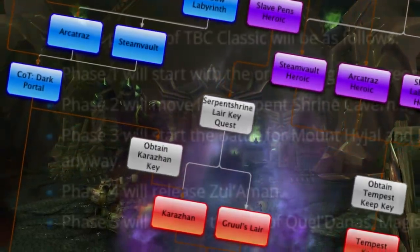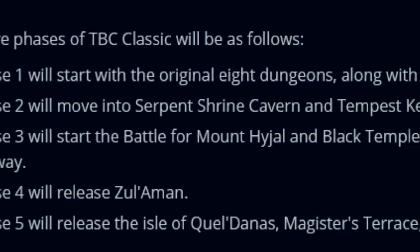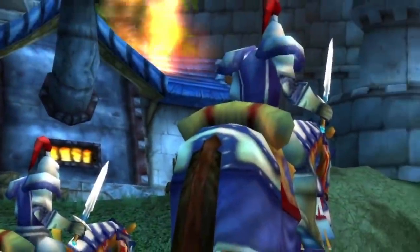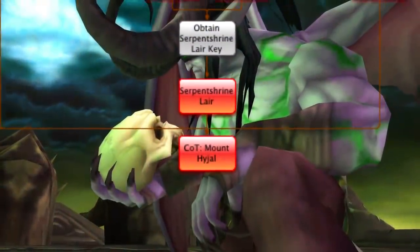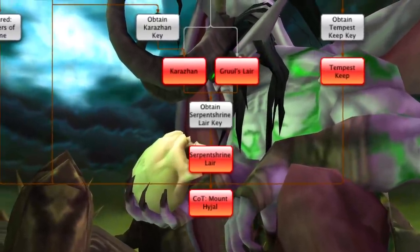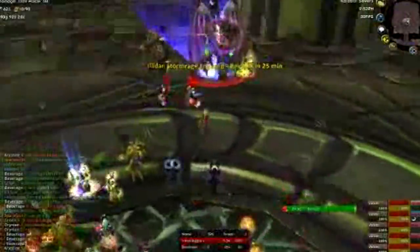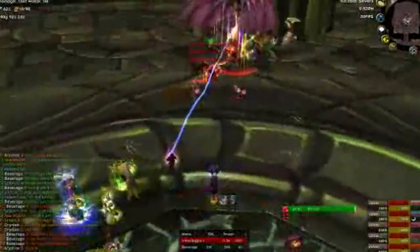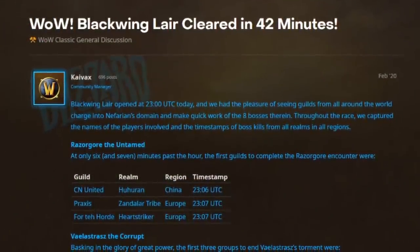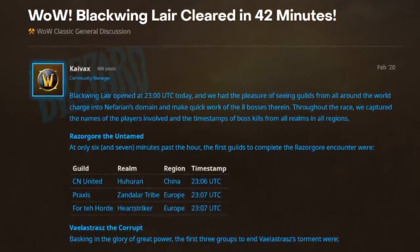If you look at this chart and see it as a bit daunting, I don't blame you. The first thing we need to do is familiarize ourselves with the phases for the Burning Crusade Classic. In the original release, everything up to and including Hyjal, players could technically enter on launch. It's just that to get to the higher level raids, you needed to complete some quests that required bosses or chains from the previous level raids, and it wasn't until several months that guilds actually progressed to the quote endgame raids due to everyone's more limited knowledge and skill ceiling at the time.